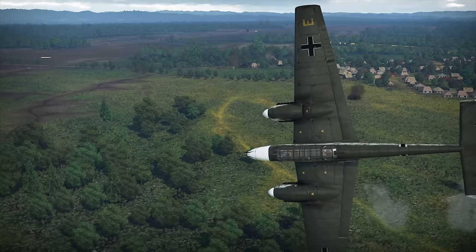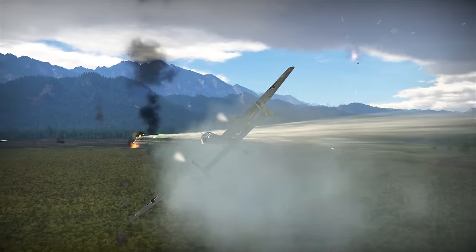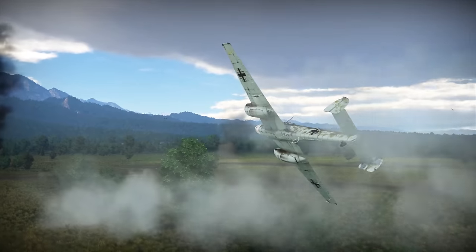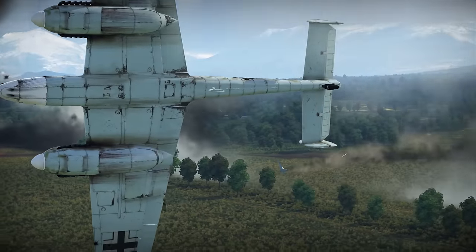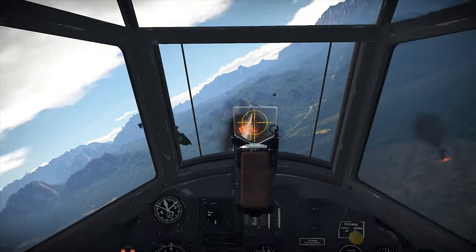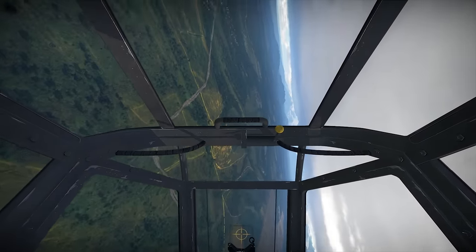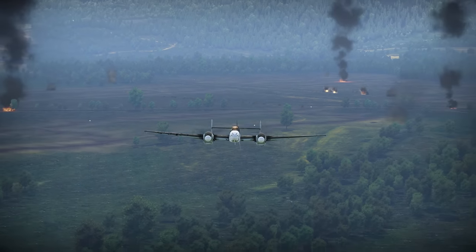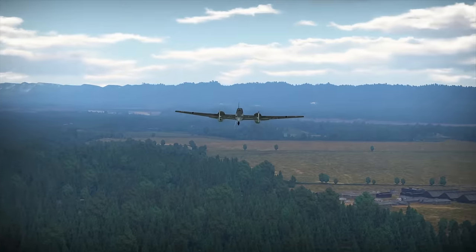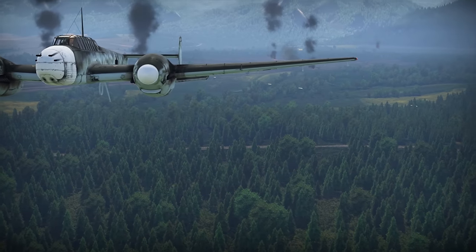Trying to get the best performance out of the design, the team behind the BF-110 strayed from the guidelines of the Ministry of Aviation. That didn't bode well with the officials, and at some point the project was on the verge of closing. In the end, Willy Messerschmitt had to pull some strings, and the BF-110 was finally ordered into production — to enthusiastic applause from the top brass. Reich Marshal Hermann Göring was so confident in the merits of the BF-110 that he wanted to give it to all the elite units of the Luftwaffe.